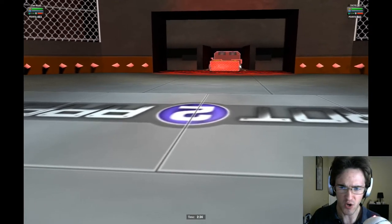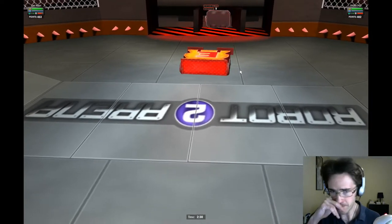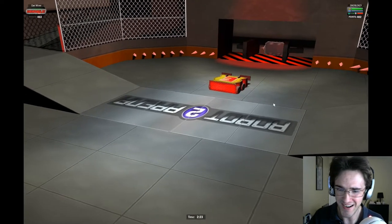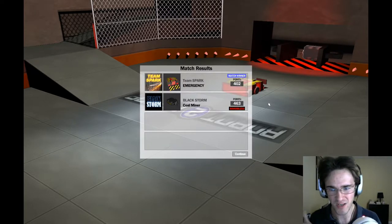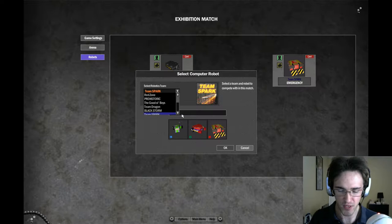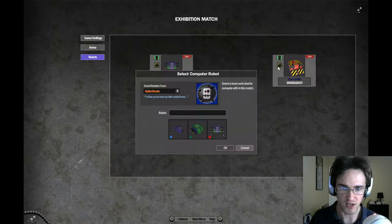Emergency presses Coal Miner up against the compressor rods and just smashes him like a used car. This is bad for Coal Miner — it is not looking good. He's coming out with three seconds left, completely useless. That was a good match and a bad match at the same time — good performance, but over too quickly. Team Sparks Emergency takes it home with 402 points. Props to Coal Miner for accumulating points before he was inevitably pushed into the compressor arena trap.